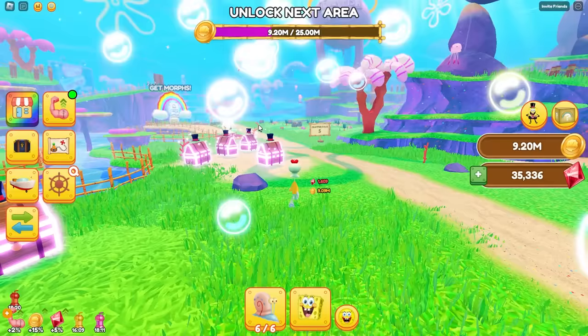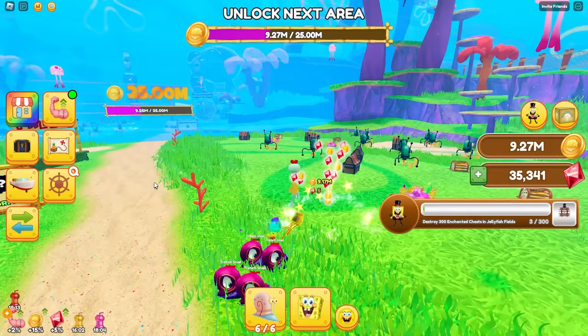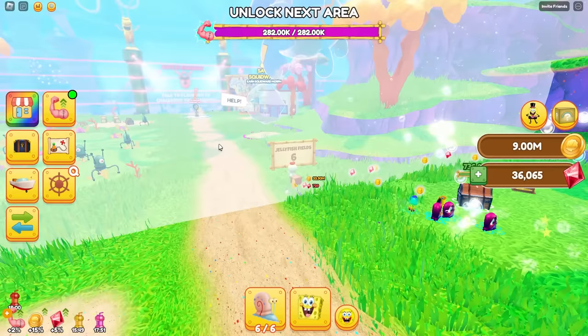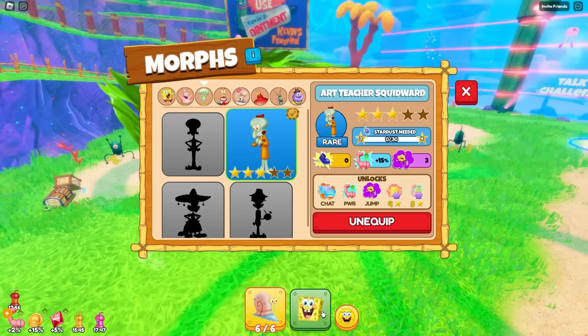I'm flying through this thing. You know what? I'm just going to invest all my Robux into the best pets — the pets are overpowered. And I will defeat Mia as... what am I? Squidward. All right, I'm on the next area already too. Mia, this is so good — thank you for helping me become overpowered.